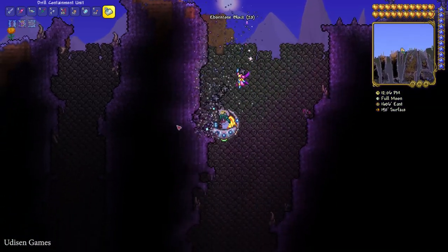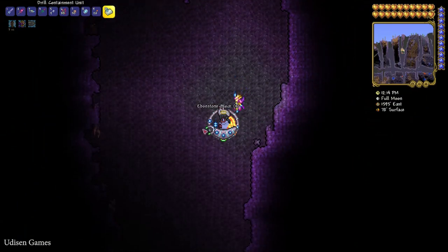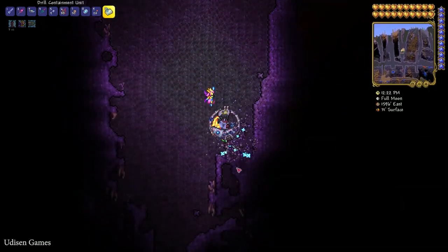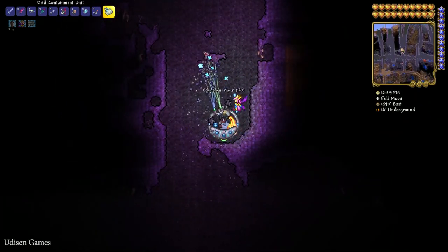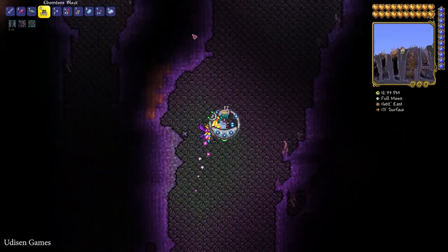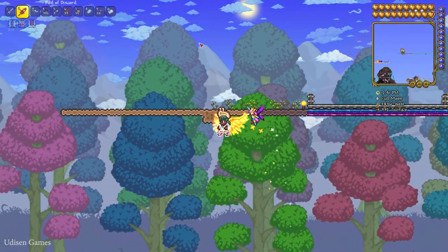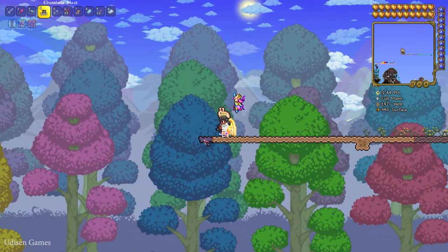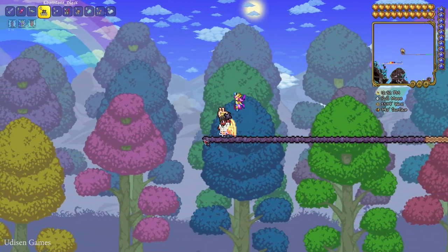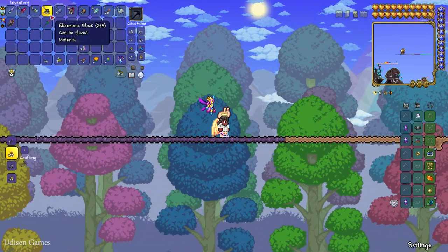Second option: break and collect all these corrupted blocks, or crimson blocks if you only have a crimson biome. If you don't have a corrupted biome, no big deal — go to the crimson biome and find this plant. Collect Ebonstone or crimson blocks, which you can only find in the evil biome. Prepare these blocks and place them, for example in the sky in any biome. Go into the sky and place Ebonstone blocks — sometimes different plants from the evil biome will appear here, including Deathweed, which can randomly spawn on these blocks.